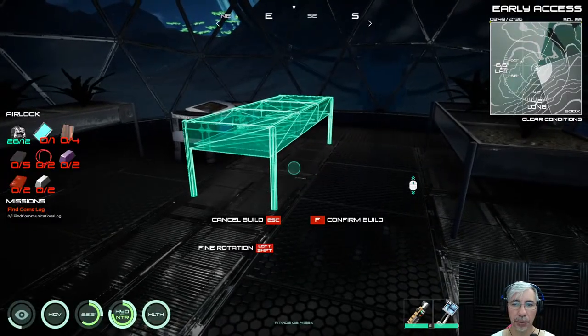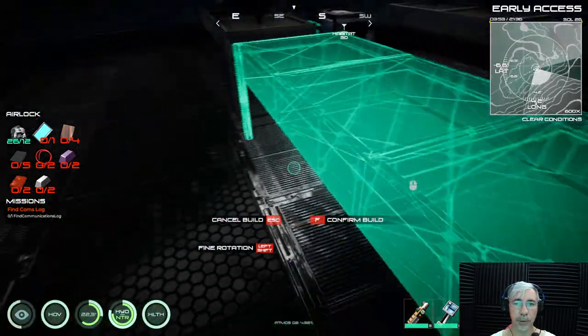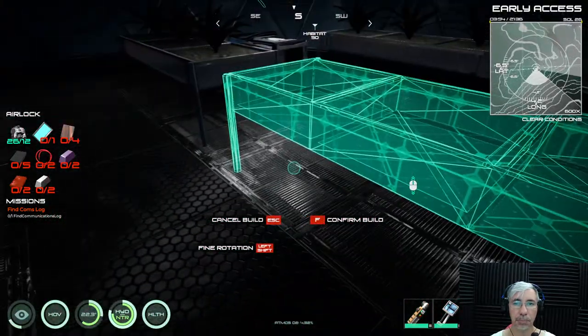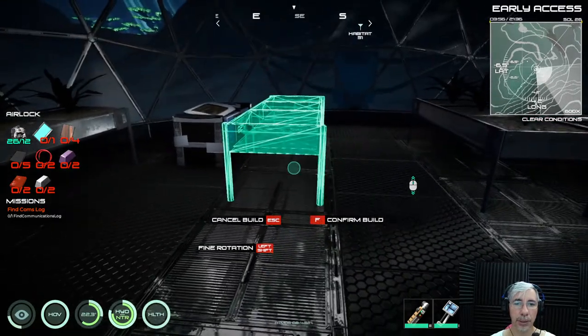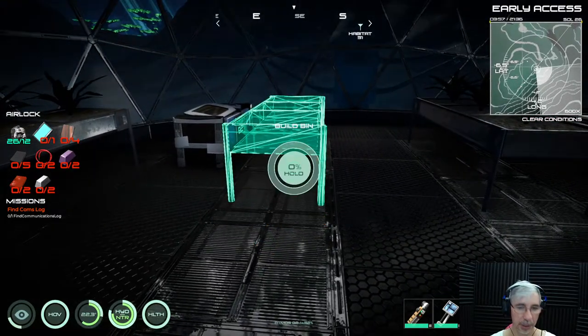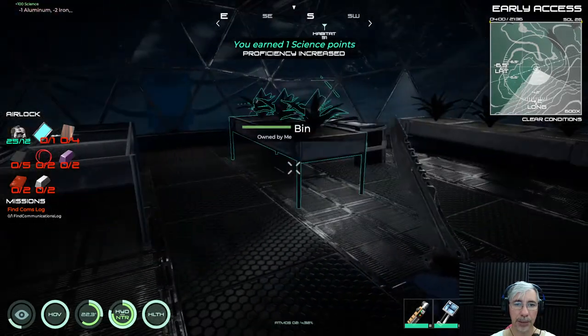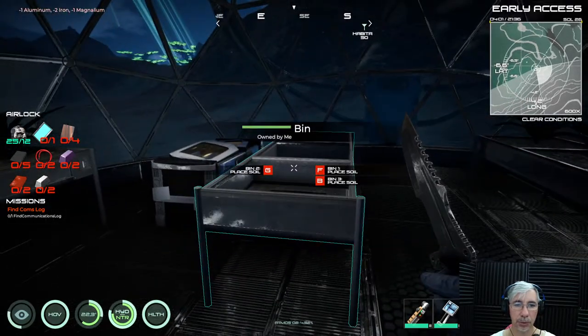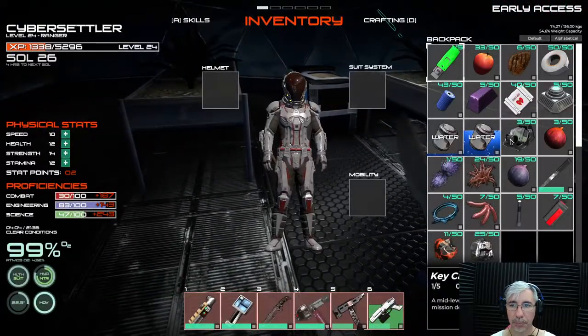The smart bin will grow things faster than a regular bin. Today we're making the regular one. When you have a biodome, the bins fall into special designated places. Press F to confirm and build it.